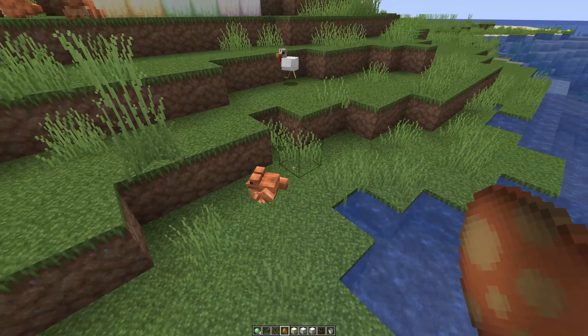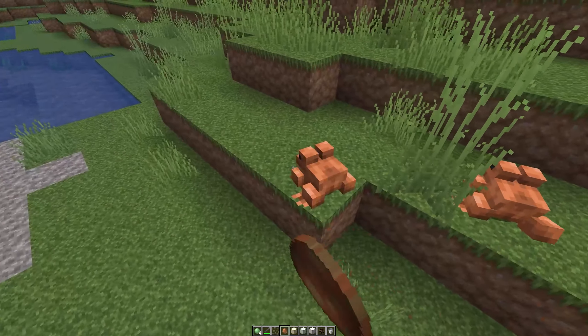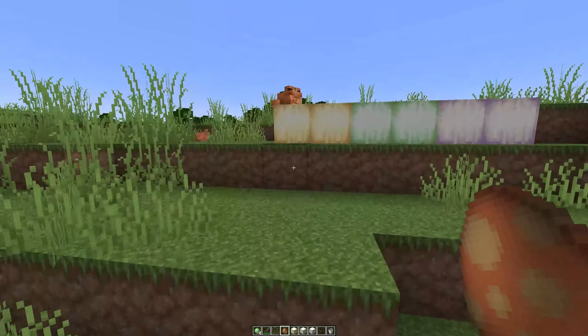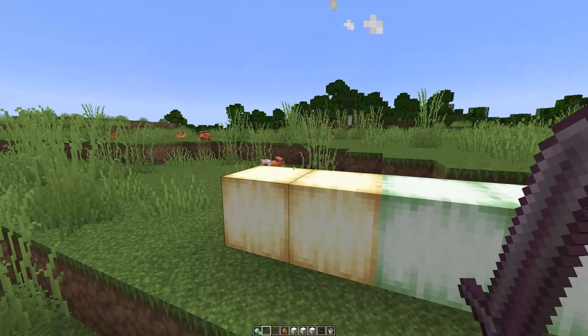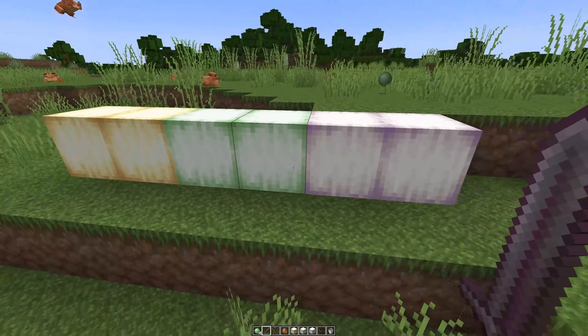There should be three types of frogs, but from my testing so far I'm only seeing one. Even when I've been over to the cold biome, still getting the same one — I'm guessing that's all they've implemented so far. When you kill them you should get a frog light block, which is what these things are in front of me. But again, that doesn't seem to be implemented at the moment, but we'll end up with orange, green and purple frog lights.